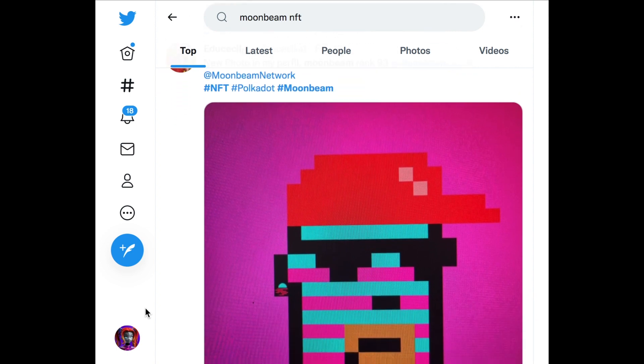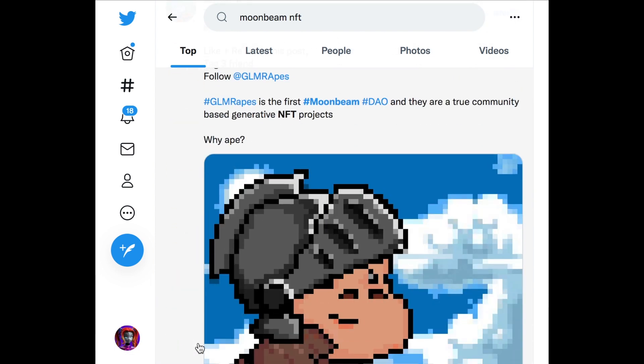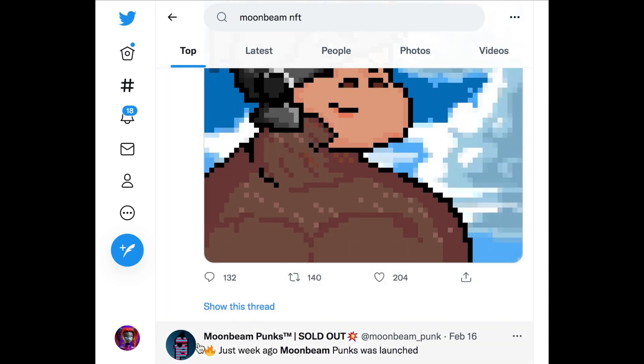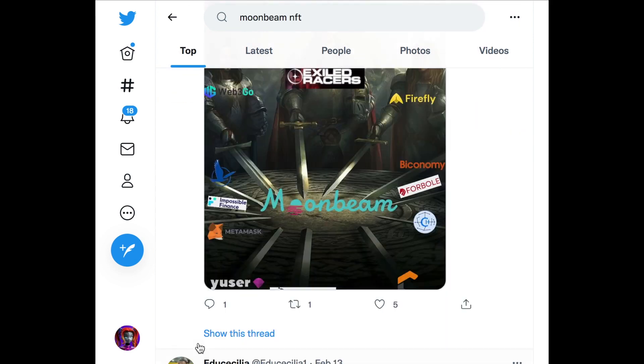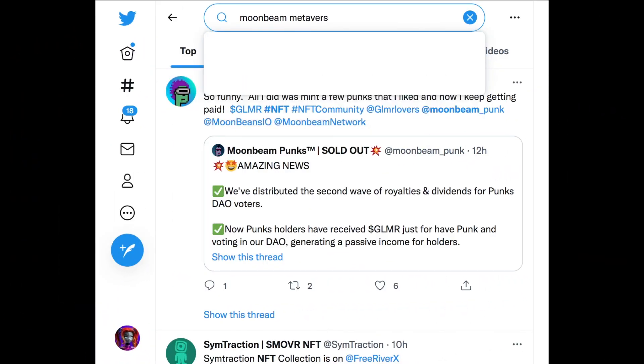Moonbeam Punk — it's going to be about Moonbeam Punks, Moonbeam Apes, those are the easiest things to find. Moonbeam is already on Seascape, and there's GLM Eggs, Glimmer Apes — interesting. Moonbeam Punks has sold out — am I surprised? So it's just starting. Now let's go to Moonbeam metaverse. You've gotta regard Moonbeam as Ethereum, Matic, Solana, or Cardano — there are going to be NFTs here, some will make it big, a lot will fail, so you really need to choose very wisely.